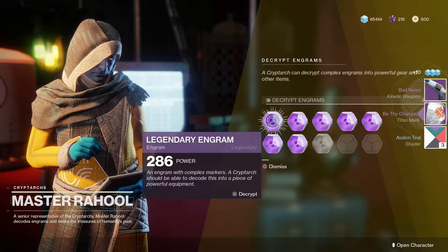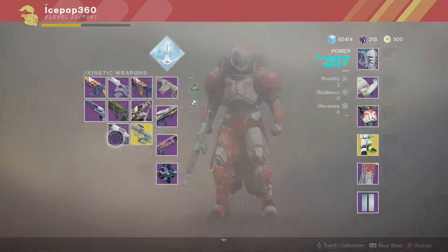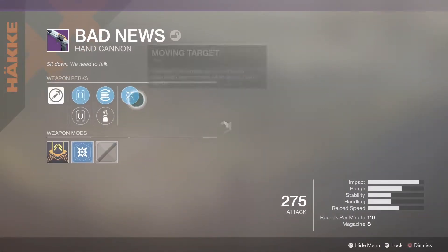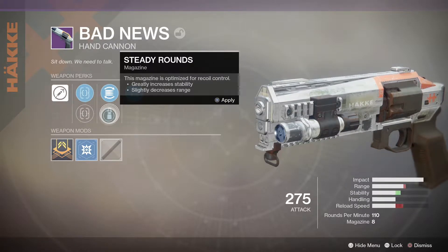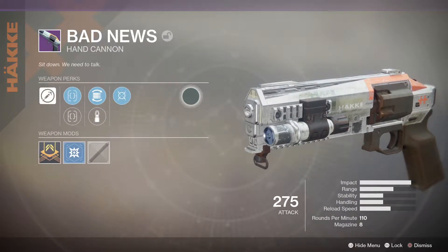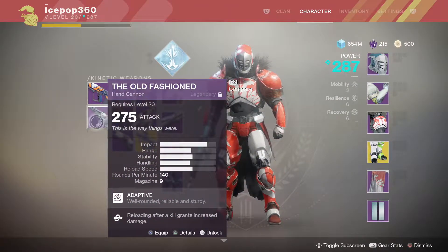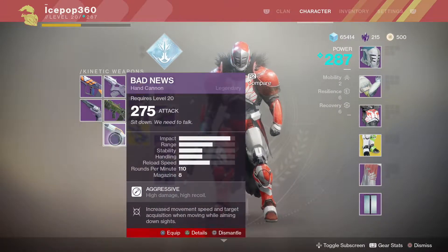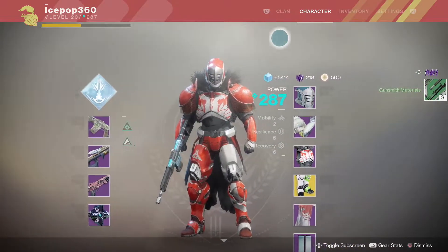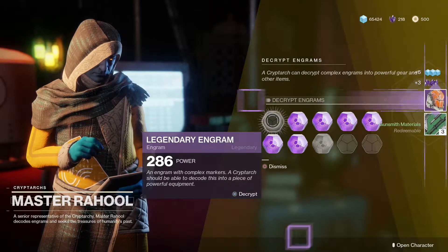I think that's supposed to be a good hand cannon, let me check that out. Not too sure on that — not a fan of the Hawkgate type weapons personally. I know there's that one hand cannon from the Crucible I'm really looking forward to; that's one of the arguably best. I do want that Crucible one, so I'm just gonna delete that, give myself some more shards, and see what else we get.